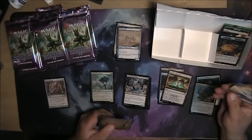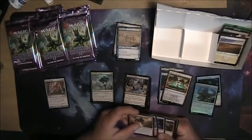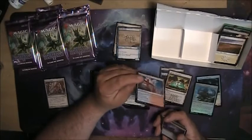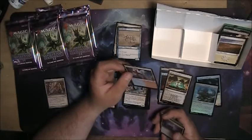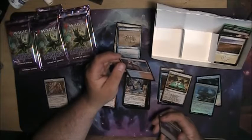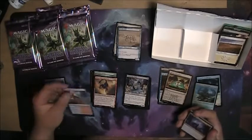That's the dragon with cycling. And the two-color artifact land — I'm absolutely fine with this. I still like artifact lands from when they came out in Mirrodin the first time. Yes, I realize they may have been a complete mistake in terms of Standard, but I still like them.